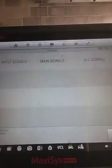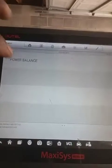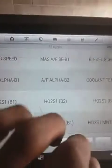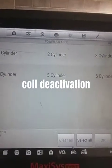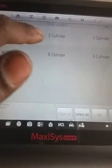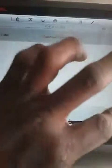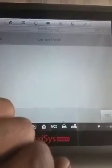Let me show you one other thing you can do with this tool on this particular Nissan — I can go to active test, power balance. What I want to do is deactivate the fuel injectors for each cylinder and see if it changes idle. Cylinder 1 — it changed idle. Cylinder 2 — it changed idle. Cylinder 6 — it changed idle. Cylinder 5 — changed idle. Cylinder 4 — changed idle. And cylinder 3 — nothing happened.